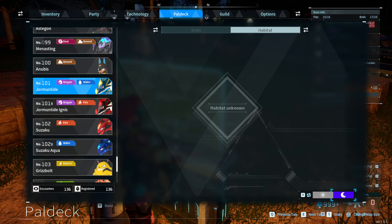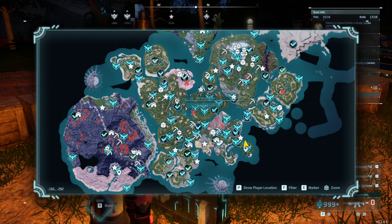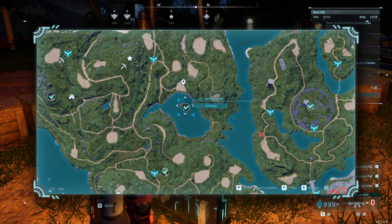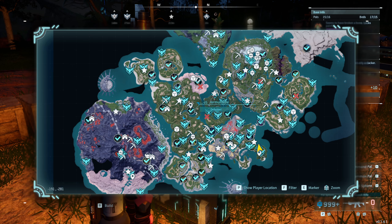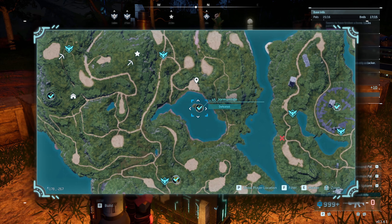The next one is Jormuntide, and it won't be available in the wild either. It's available as an alpha boss and field boss at a specific location on the map, so you won't find it roaming freely.